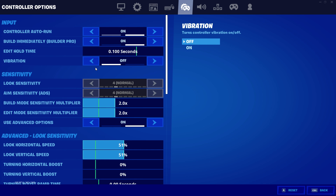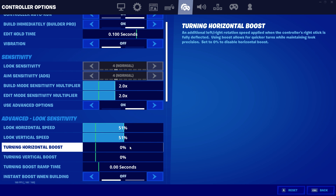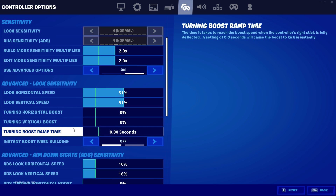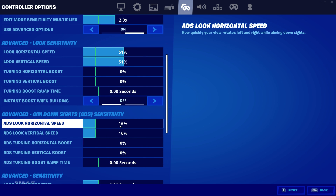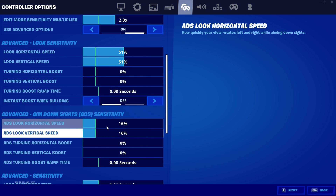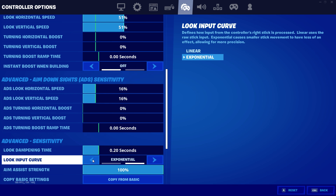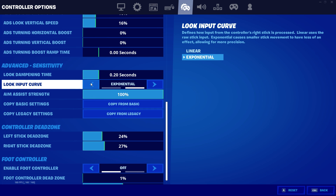Controller auto run on, on, off, 2.0, 2.0, 5.1, 5.1, then everything is zero, and this boost one building — turn it off because it just makes your boost and you always start building wrong. I have this at 16; I think Faceway has it at 24. But for boost, for everything, I always have it as zero. The left stick I play exponential — I feel like it's better for me.